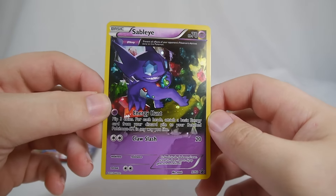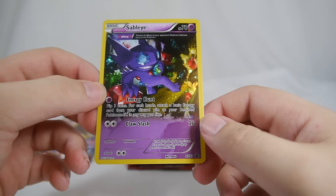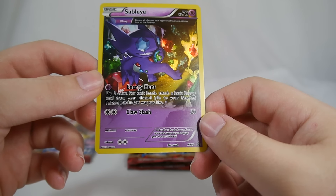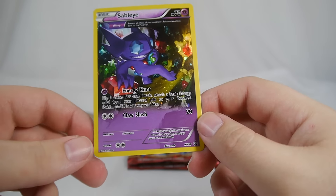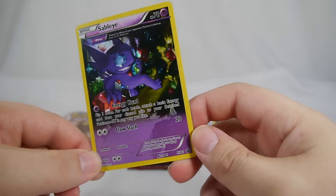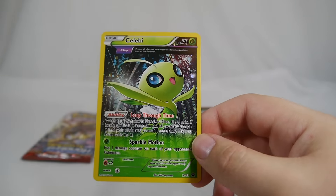Here we have Celebi with the Theta Stop ability, which prevents all effects of your opponent's Pokémon's abilities done to this Pokémon. It has 70 HP. Energy Hunt lets you flip three coins and for each heads attach a basic energy card from your discard pile to your benched Pokémon — EX or not. That's another really nice attack on an otherwise not-so-great Pokémon. Claw Slash costs double Colorless. The art is cool, and Energy Hunt is pretty nice especially for EX-heavy decks.